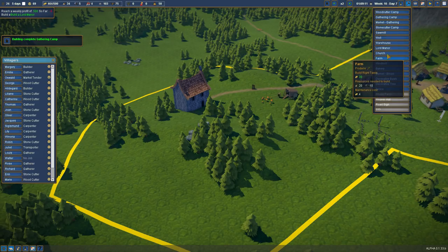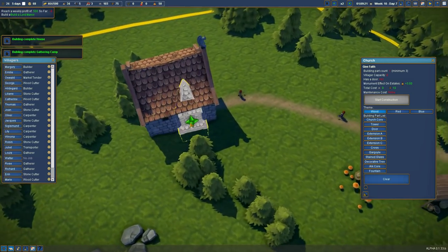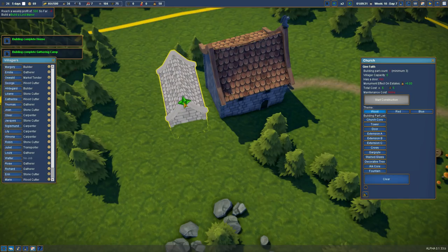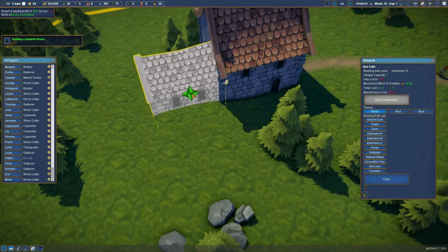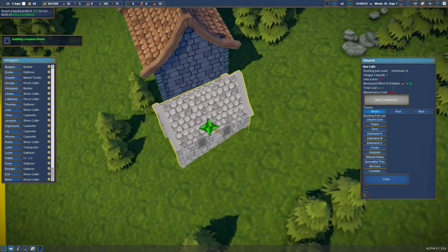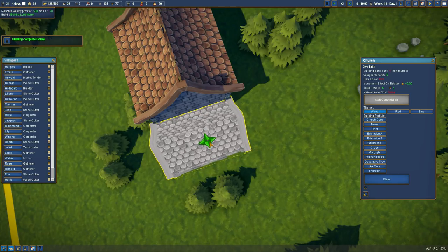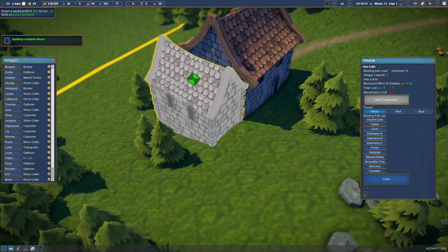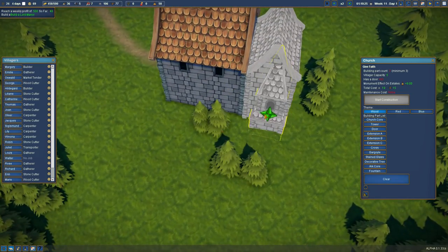Right, we've still got to do the Lord Manor. But let's finish off our church — I want to put a tower over here. Does it snap to it or do we need an extension first? It doesn't really snap, you can sort of put it where you like. For instance, if we did it this way — I'm just making this up as we go along with the shape of this church. Line that up like that.